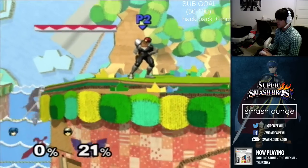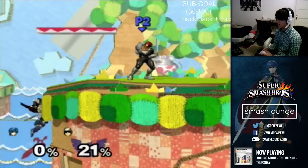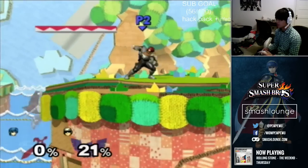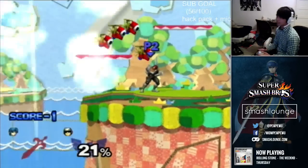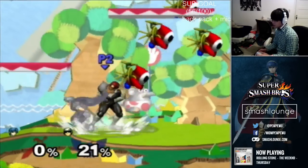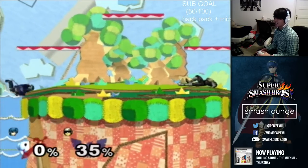No Impact lands can be done anywhere where there's a piece of ground, and that includes the ledge. You can do ledge hops like this and I'm getting No Impact lands, and I can just act out immediately.